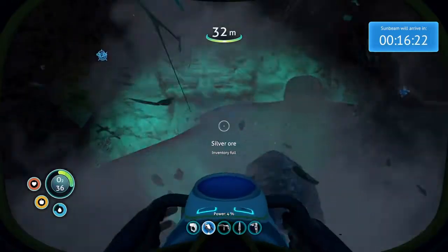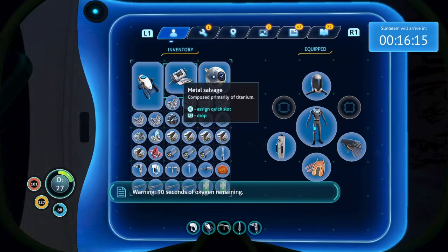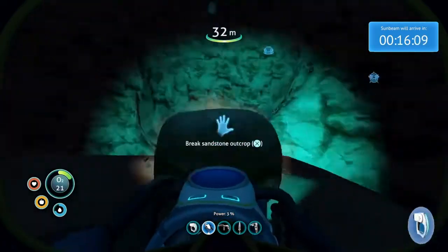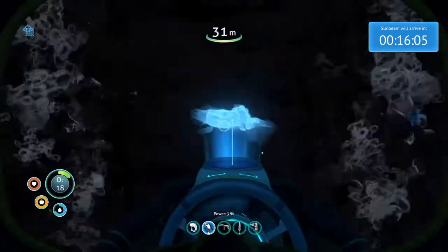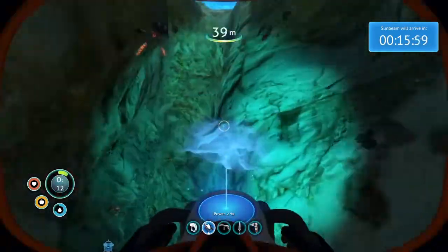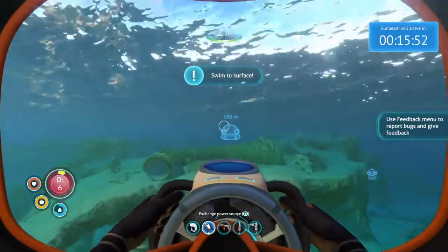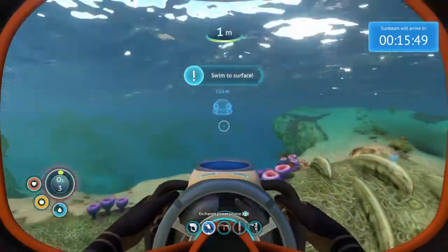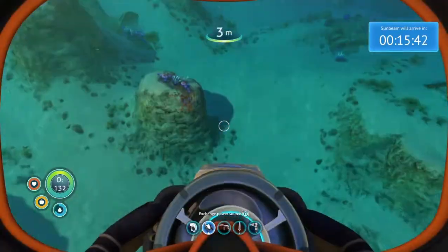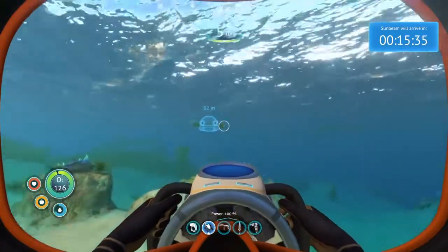Let me out! What do I not need that's in here? Well, I obviously don't need that metal salvage. Let me out of this cave! Wait, how do I get out of here? No — I'm gonna drown! Okay guys, we're safe. For now. Oh guys, look — we're on zero oxygen! How did I not realize that we ran out of battery on the Sea Glide? That's kind of annoying.